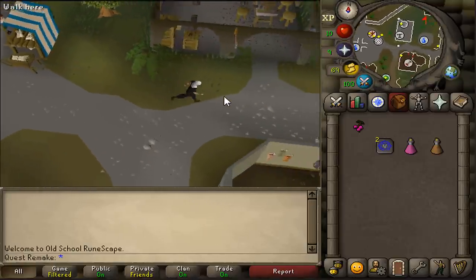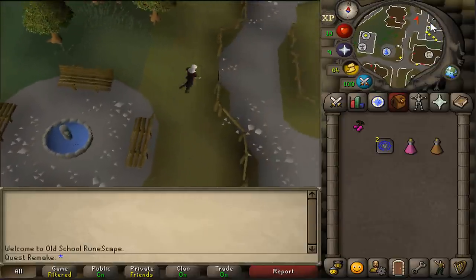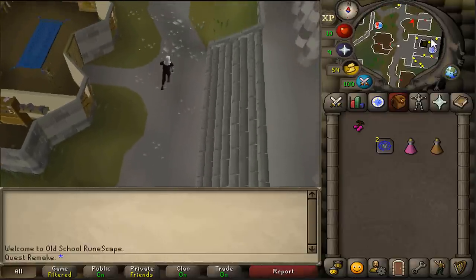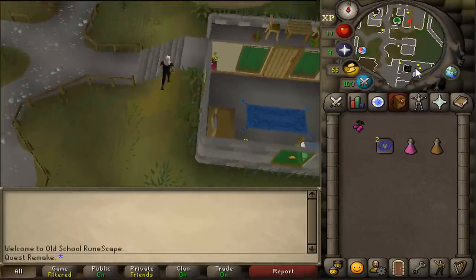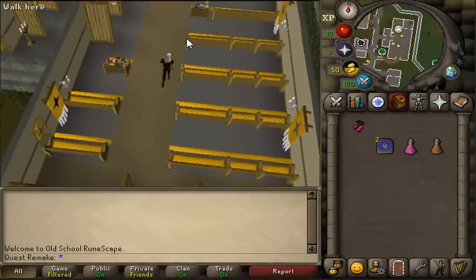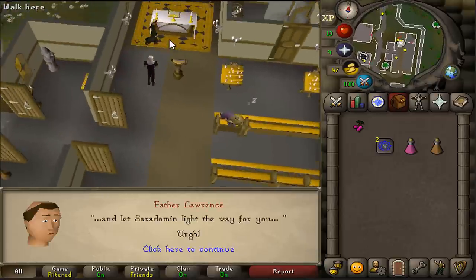Keep running north east until you see a big building with a quest sign in it to your right. You need to enter the building just north of it — that is the church. Go to the altar sign and there you should find Father Lawrence. Talk to him and skip through the dialogue as well.